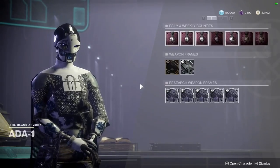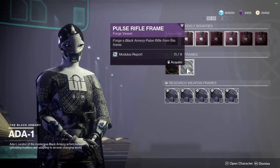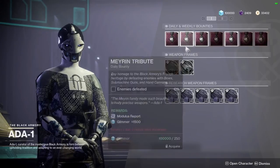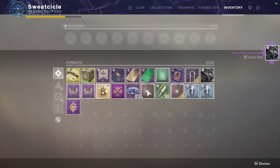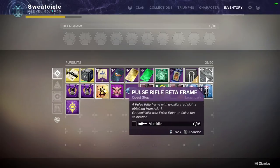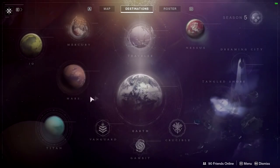So this time, now that we're back at Ada, it doesn't require a ballistic log to pick it up — all you need is Modulus Reports, and those are pretty easy to get. You can get them just by doing Forges or by doing any of the daily bounties. If you have enough Modulus Reports, you pick it back up and you'll start pretty far into the quest — you don't have to do all the long and tedious parts again. It starts off at the multi-kill section, which is pretty nice. So we're going to go back to Mars and Escalation Protocol.